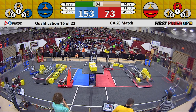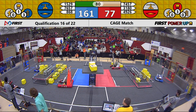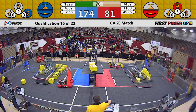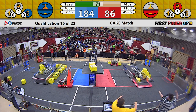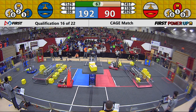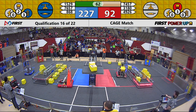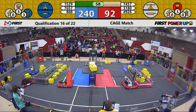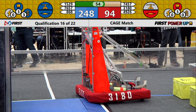Red alliance has taken control of their switch. 74-57 SuperDuper Robotics having a little trouble running into a small cube that's slightly in their way. They try and position a cube onto their mechanism and put it into the opponent's switch. They can get enough in the opponent's switch to flip it to their side to negate the one point per second.